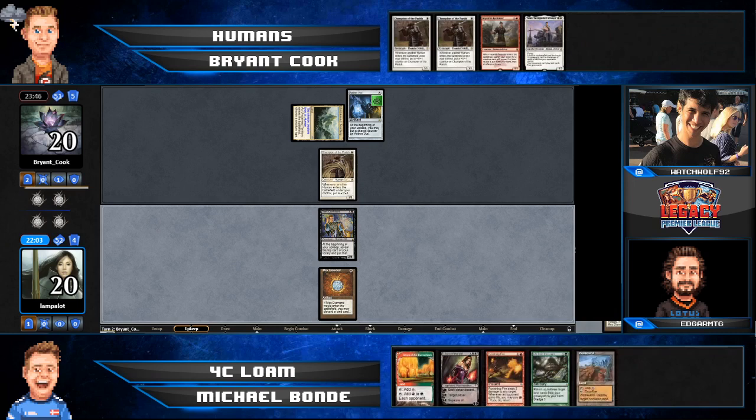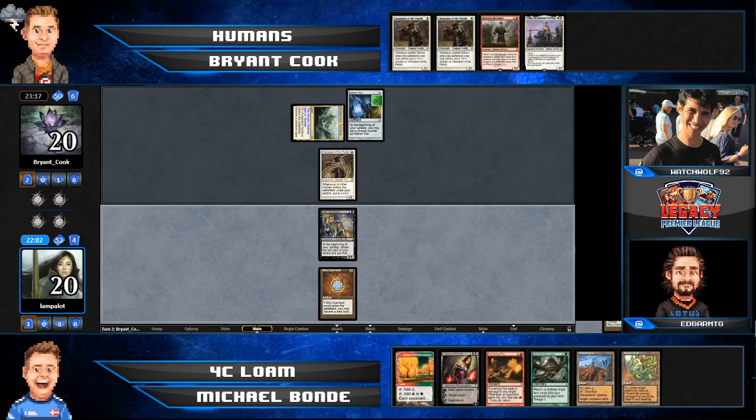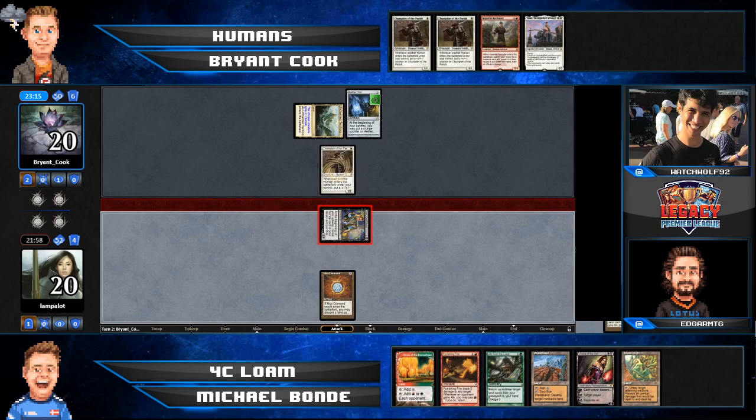That took it from just good to great — now with a turn-one Dark Confidant. Both players have their ideal artifacts in play to abuse mana over time. Michael can have two mana on the first turn, and Bryant's Vial will probably stay on two for a while, just jamming two-drops and eventually using the Recruiter. If Bryant can get his Champions pretty big, Michael's hand is actually a little weak to that, since he's relying so heavily on Punishing Fire.